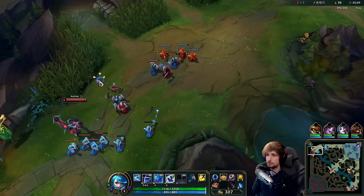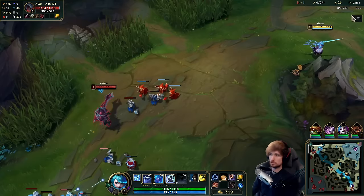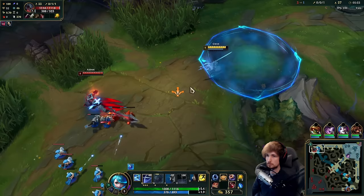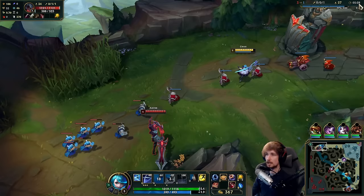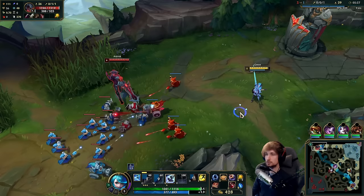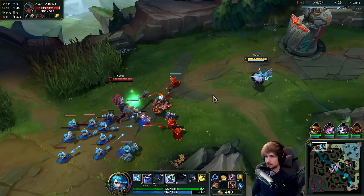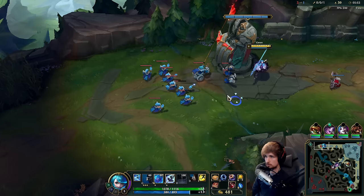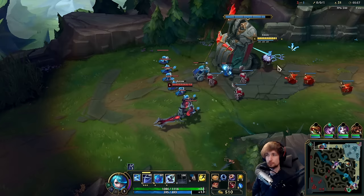The wave is now bouncing in my direction, and we already have a slight item advantage. We're not going to be fighting him because the wave is pushing too much in my direction — if I walk anywhere close to him right now, I'm going to eat damage. So we're respecting him. We only start fighting again after the wave is in a good position, staying away and avoiding the Aatrox Qs.